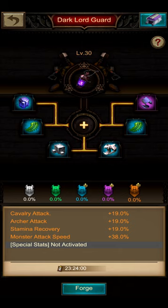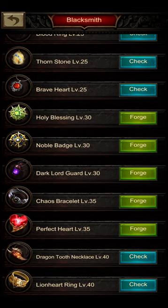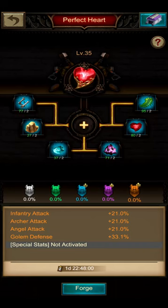At level 35, the definitely best gear part in the whole set for infantry plus archers is the Perfect Heart, because it has everything an infantry archer player needs. The infantry attack is very helpful, the archer attack also very beneficial, but the big focus quickly turns to angels — angel attack at 21% is pretty good, especially if you can forge it in orange quality. So the Perfect Heart is definitely the thing to forge.